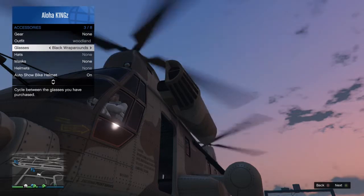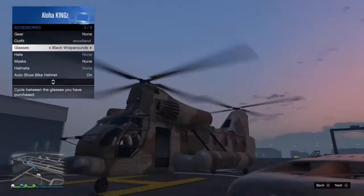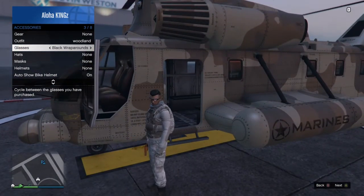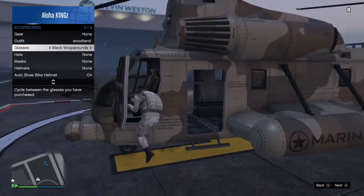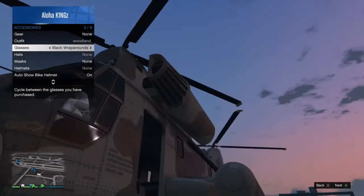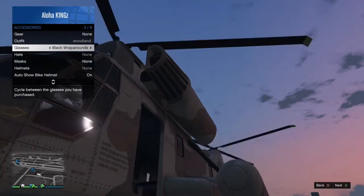Go ahead and press Y or triangle to exit the vehicle with the interaction menu still open, and press Y or triangle again to enter the aircraft. As you can see, the glasses are on with the headset.